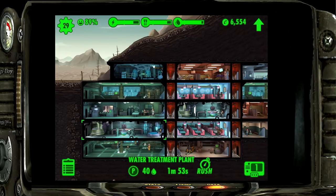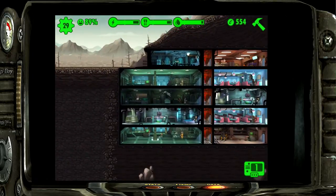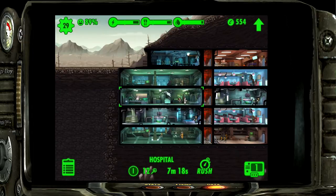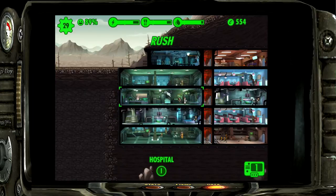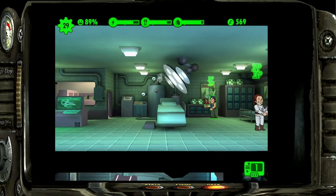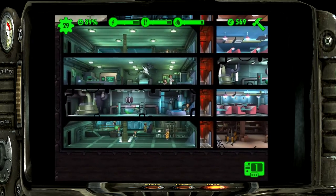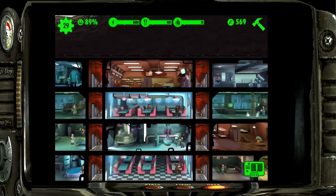We've got 6,000 caps. I wanted to upgrade the med bay - it's now a hospital and gives you 12 stimpaks, which is insane. At 15% production boost, let's see if we get lucky. Now we get 35 stimpaks - it's fantastic. We'll be looking for 6,000 caps for the Rad-Away upgrade too.